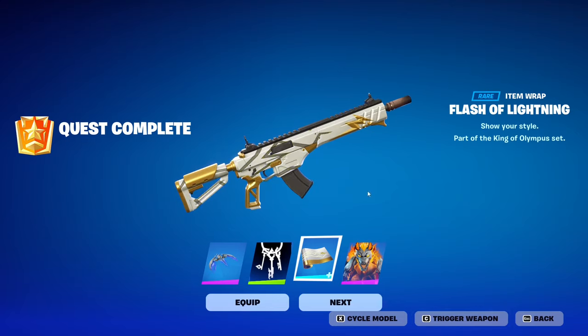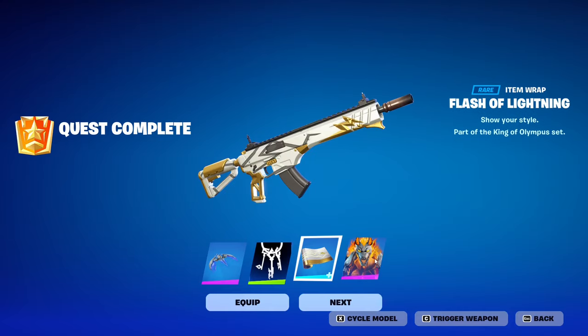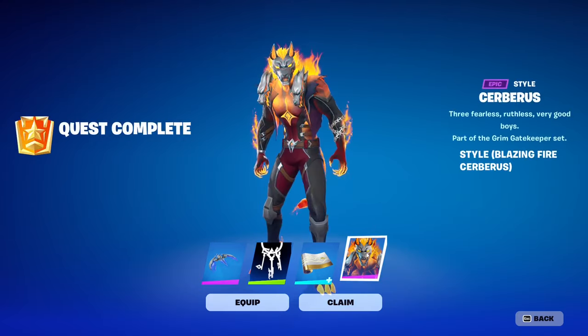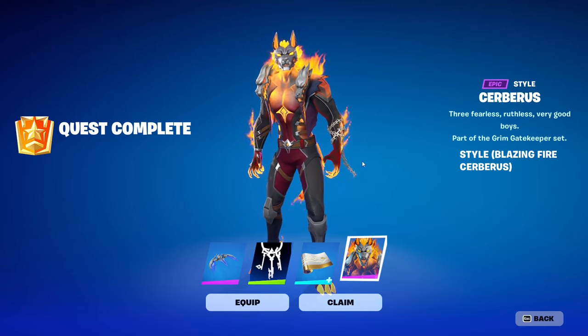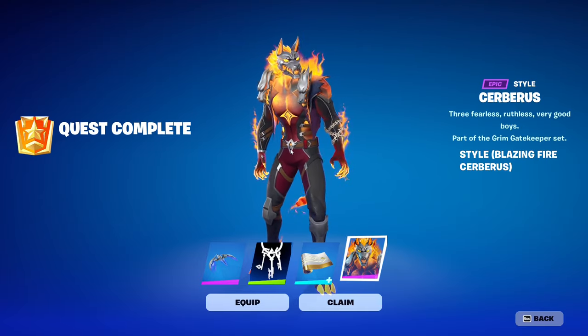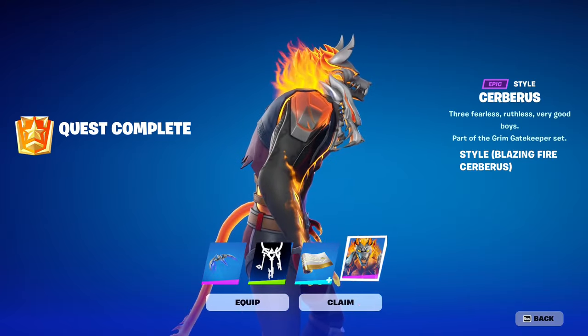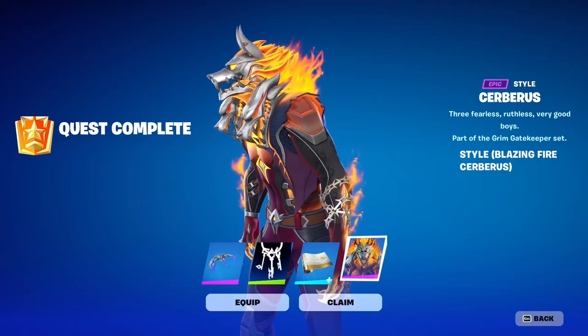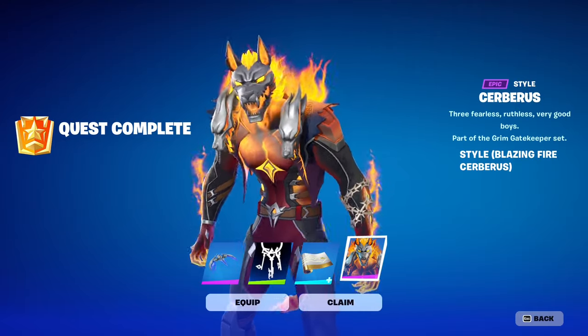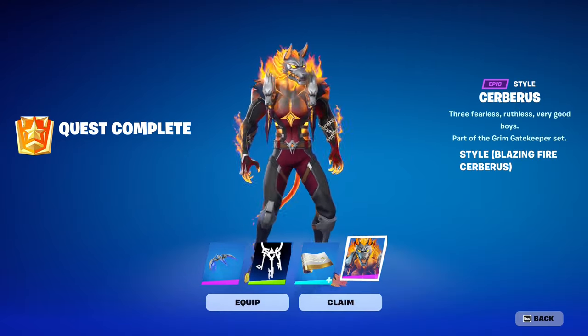That's a cool wrap, that's a really really cool wrap — it might get annoying in time but it looks awesome. And finally the icing on the cake is the Cerberus edit style, the Blazing Fire Cerberus, which is by far one of the coolest edit styles I've seen. It's literally a three-headed dog on fire — it's even better than the super styles they give us this season.